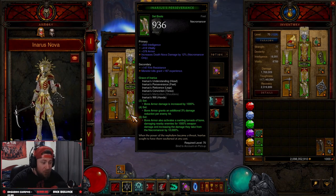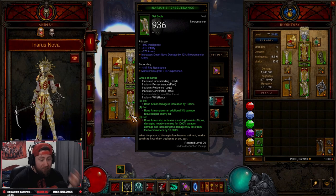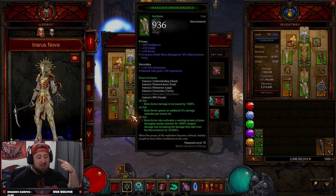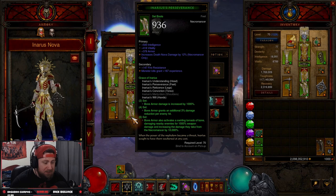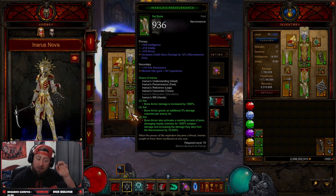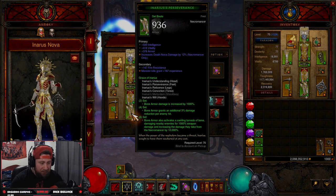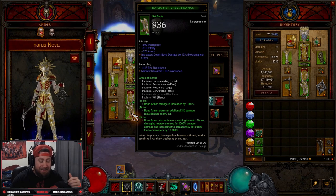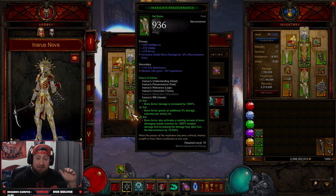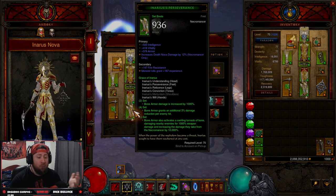The Grace of Inarius set: the two-piece bonus increases Bone Armor damage by 1000%. The four-piece has Bone Armor grant an additional 3% damage reduction per enemy hit. When you get your Bone Armor going it's a big swirling tornado of bone, and the six-piece damages nearby enemies for 1000% weapon damage and increases the damage they take from the Necromancer by 10,000%. It used to say Bone Armor increased damage — now it's overall Necromancer damage.